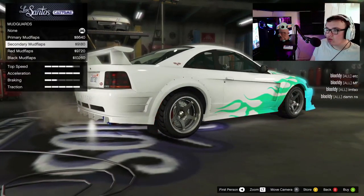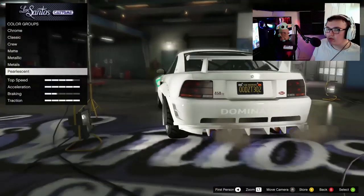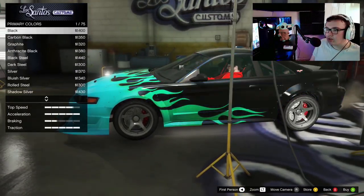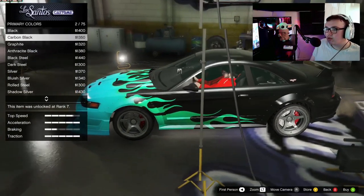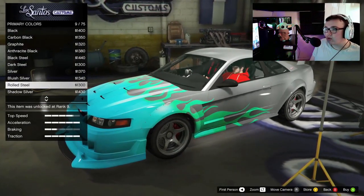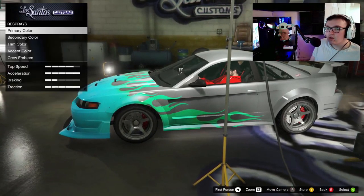Mud guards? No — how would you put mud guards on this thing? Plate, black plate. Now we can find the color that will suit this. Some black goes really well with it. Rolled steel — yeah, rolled steel. Look at that.